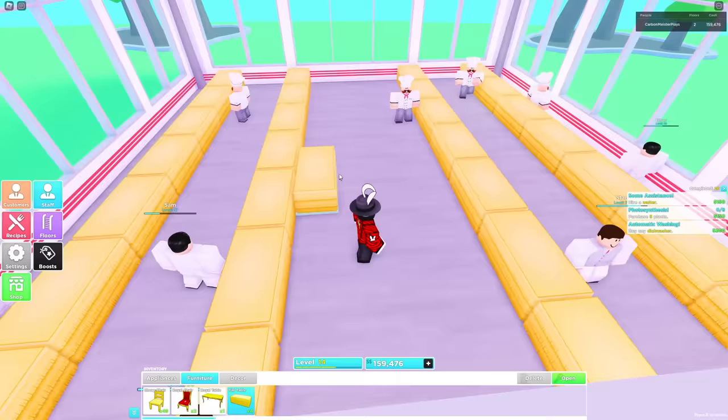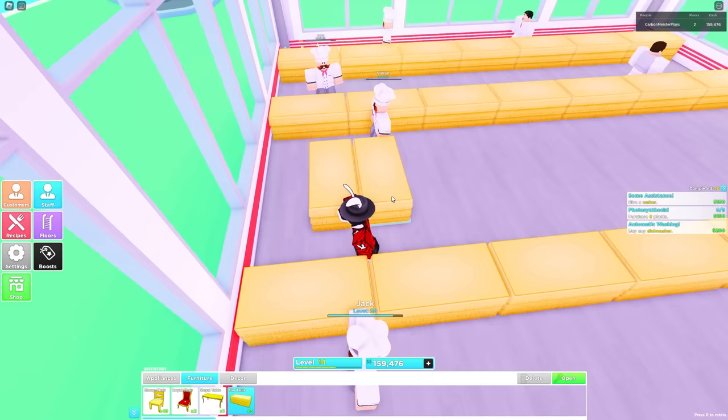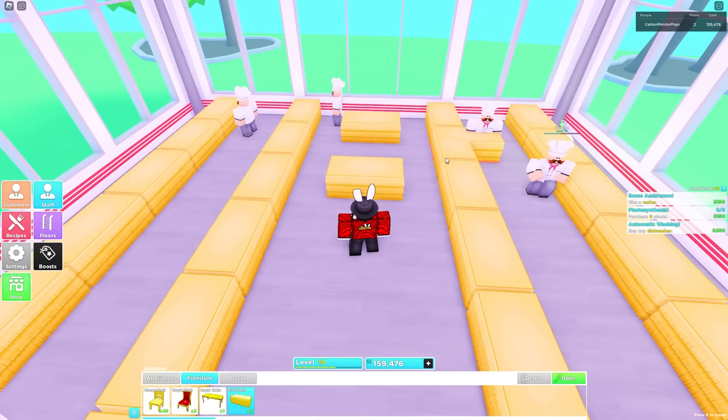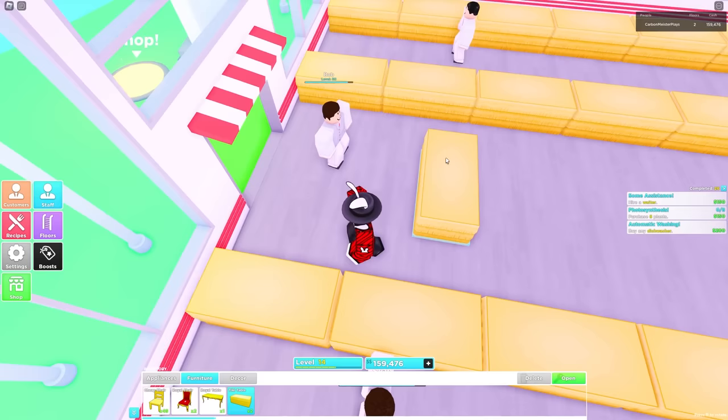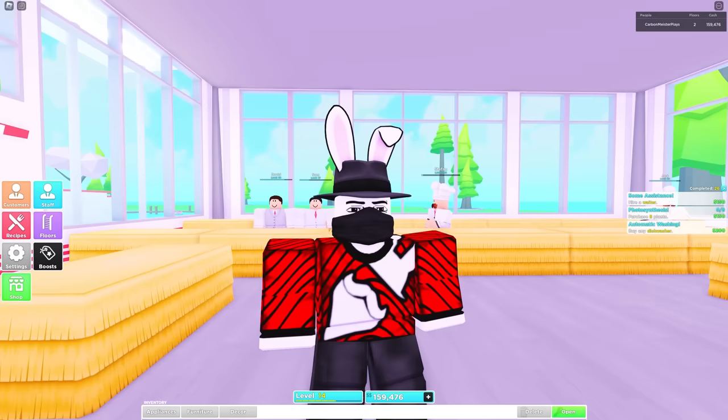Using this window in front of me as a reference point, go ahead and rotate. Leave one space away from the window and place another table down right there. Then under that, leave two more spaces and place another table. For the last and final table, from the front door, leave two spaces and place it down. That right there is pretty much what you'll be working with as far as tables go.